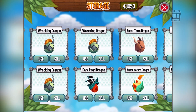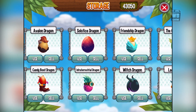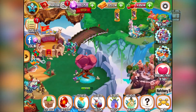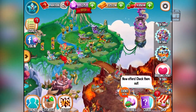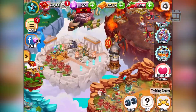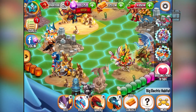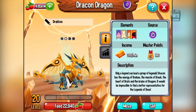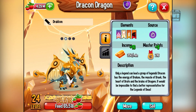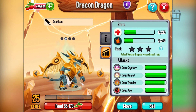Let's see — there's super nature, super terra, dark pearl, Justin Bieber the wrecking dragon, the witch dragon, and the friendship dragon. I don't know what the friendship dragon is and I don't think I care that much. My most highly liked dragon — I like this dragon a lot. He's level 20 and I want to get him higher. I can't get him to level 30 — it's gonna cost five million food. Where am I gonna get five million food?